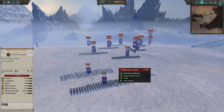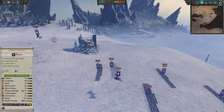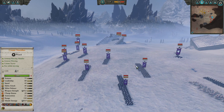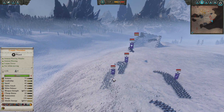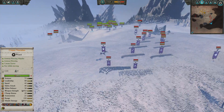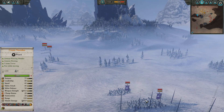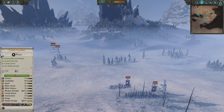He's gone with some Black Ark Corsairs, a set of witch elves, two or three manticores, three sets of bleakswords, three sets of dark shards. There's another set of Black Arcs and another set of witch elves — so that's two witch elves, two Black Arcs, three bleakswords, and three dark shards. He's taken a supreme sorceress of fire as his lord, and in the flanks he's got two sets of dark riders and two sets of dark riders with repeater crossbows.